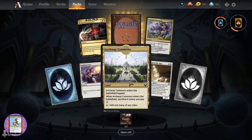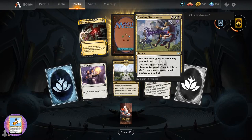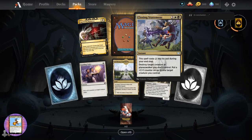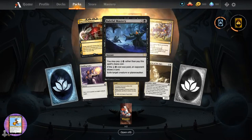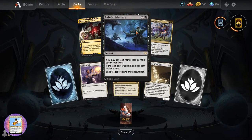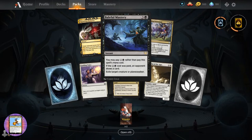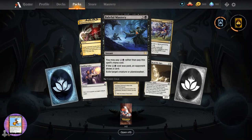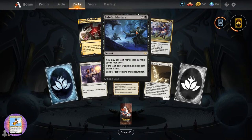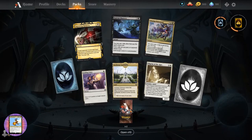Archway Commons. Pilgrim of the Ages. Closing Statement - nice artwork. And Baleful Mastery, instant for four. You may pay one and black rather than pay the spell's mana cost. If the one and black cost was paid, an opponent draws a card. Exile target creature or planeswalker. So you can get it for cheaper but give your opponent a card.